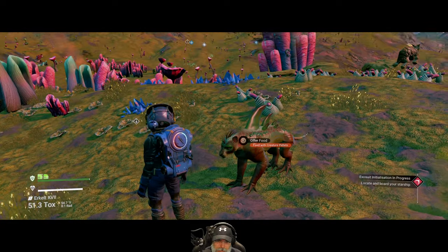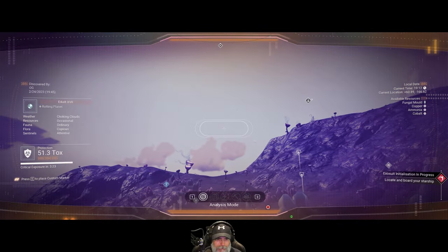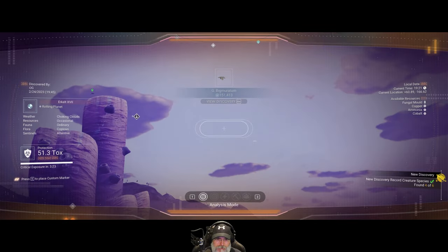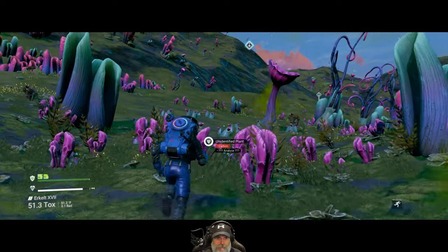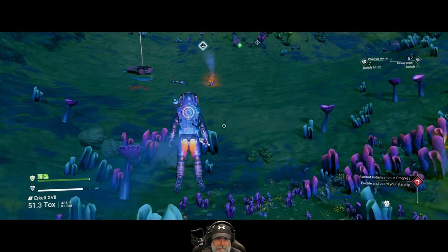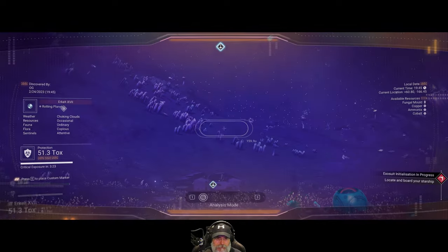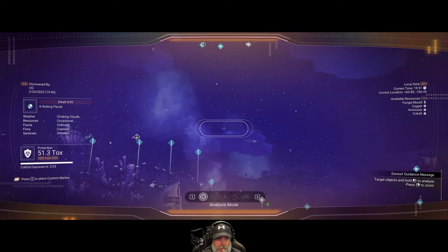Look at that dude — that's cool looking, I like the look of that guy, he looks like a gargoyle. Any flyers — here we go, flyers. 151. Where's our ship? This way. Good thing we have hazard protection on. Any more red dots?